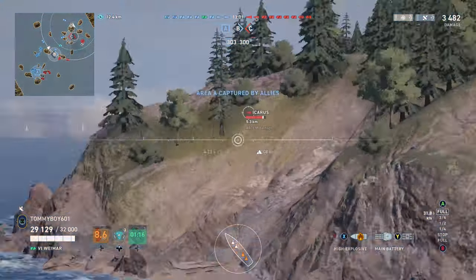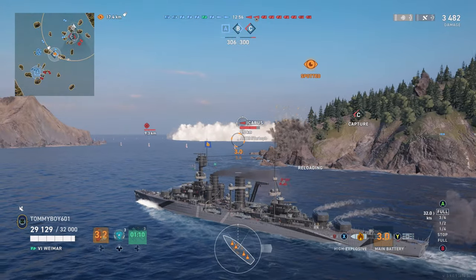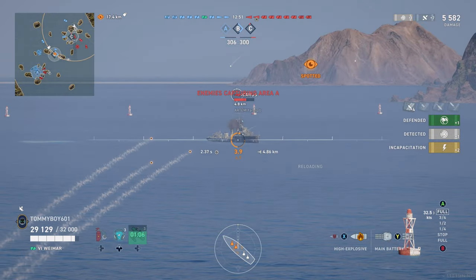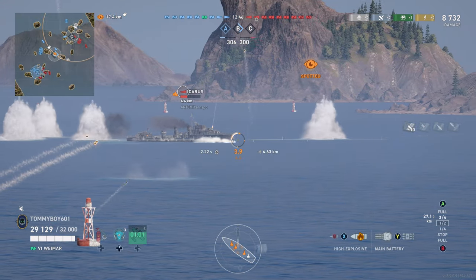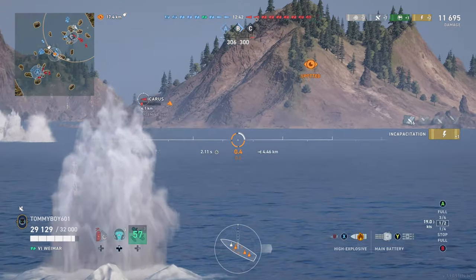We're going to go around the outside of C. This allows us to get a good broadside on anyone who has pushed into C and helps us control the cap without exposing ourselves too much, because we get to maintain cover from the island off to our right and the island off to our forward. We're working our way around this island because there is an Icarus that is lit up.